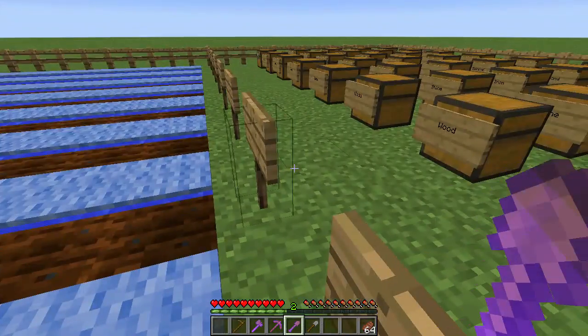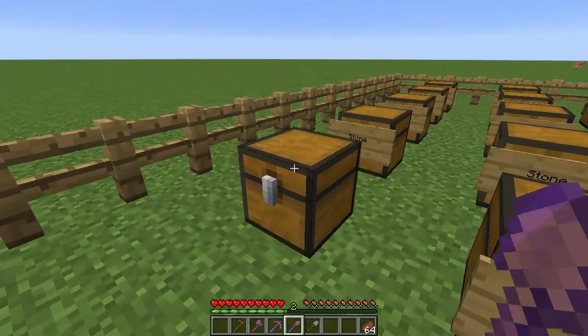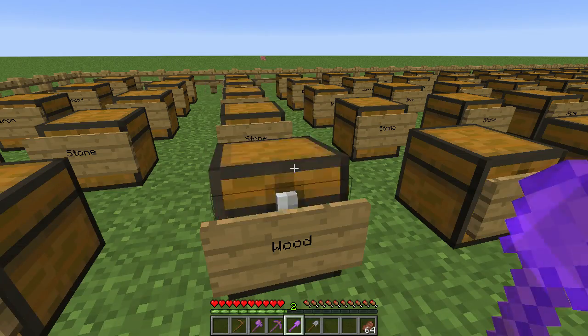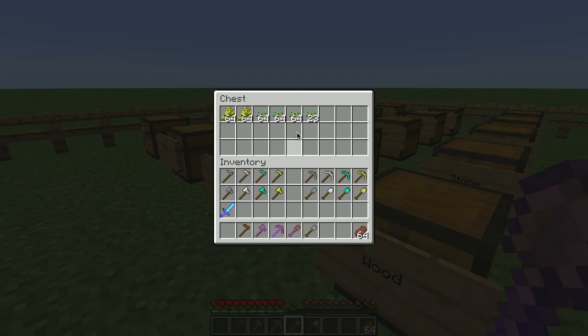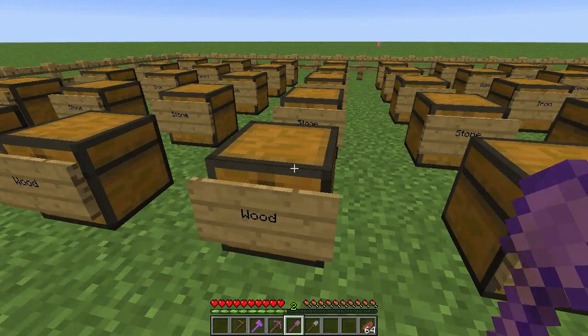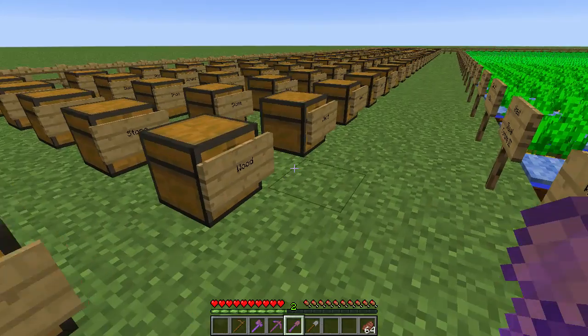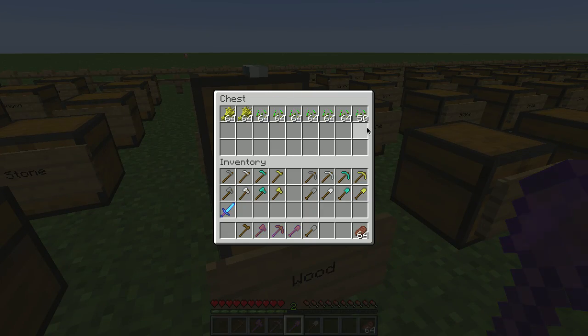All the wheat is done. Using your hand, a hoe, or a tool without an enchant is all about the same — you get one wheat per plant and about one and a half to one and three-quarters seeds per plant. That's about two stacks wheat and three and a half stacks seeds for 128 plants. With Fortune III it about doubles the number of seeds — somewhere between six and a half and seven stacks.